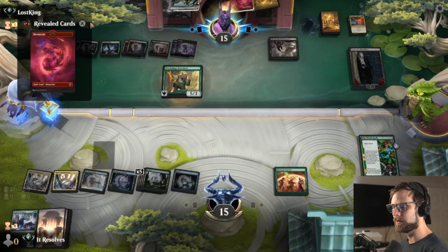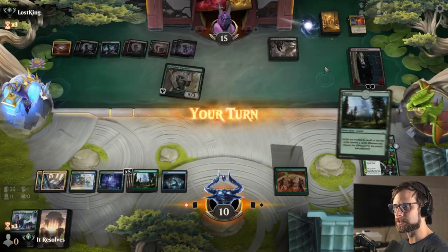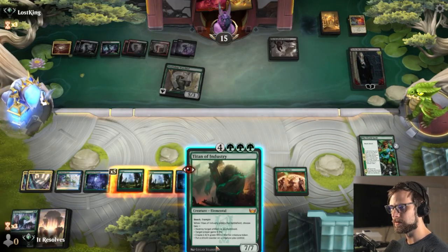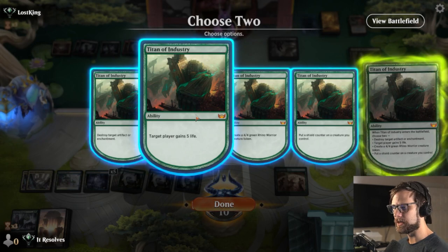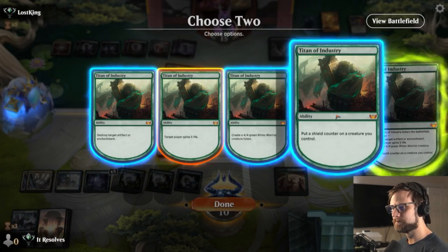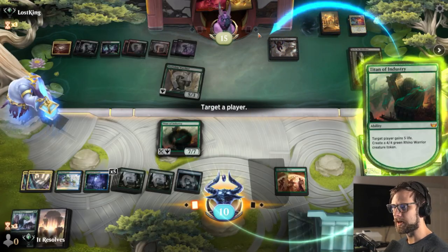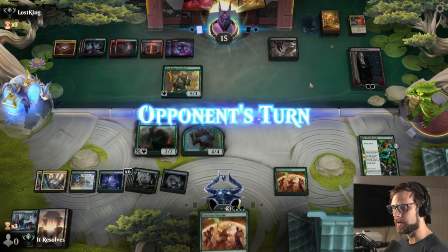Don't love that situation. Not a whole lot we can do about it — we're just going to have to roll with the punches. It looks like they will lose this Graveyard Trespasser, which is actually quite nice. Definitely Titan of Industry. If nothing else we get to gain some life here, so let's go ahead and get this down. Let's gain five to get out of range here. I'm going to draw a card here — another Glorious Sunrise.